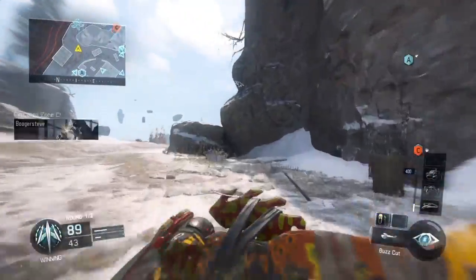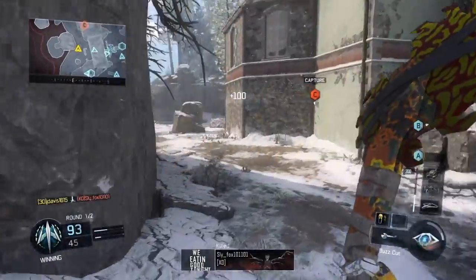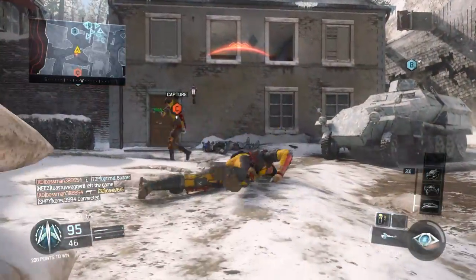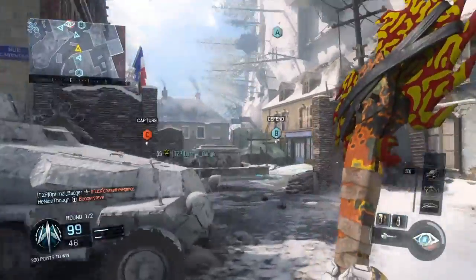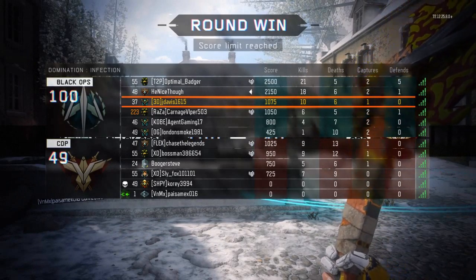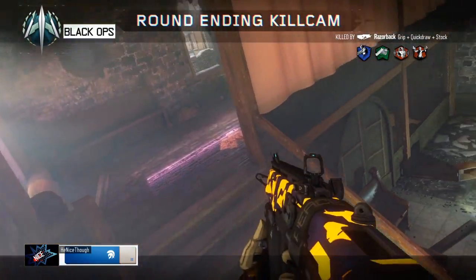Going into the actual class setup — I would use no primaries, just so that you're strictly running melee only. For your secondary, whatever your melee weapon is. For tacticals, I would either use two concussions or two flash bangs so that you can either stun or completely flash your opponent and then slide in and beat them up with your melee weapon of choice.